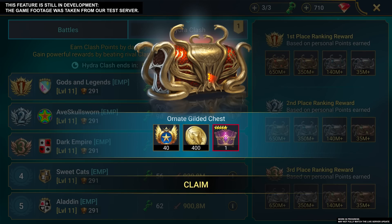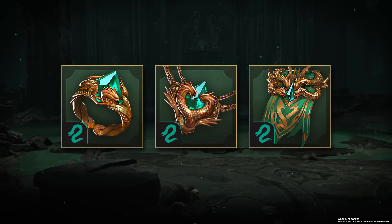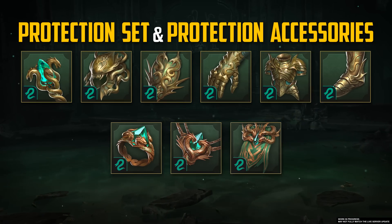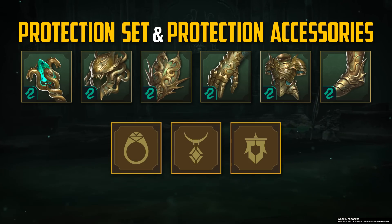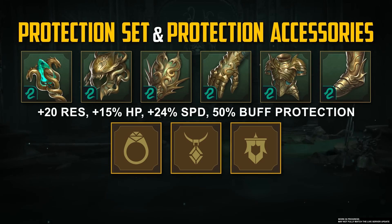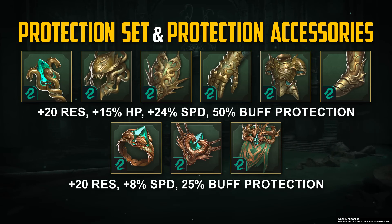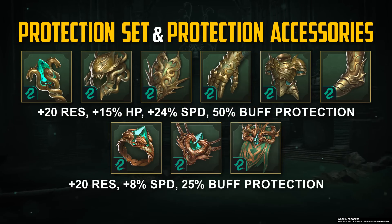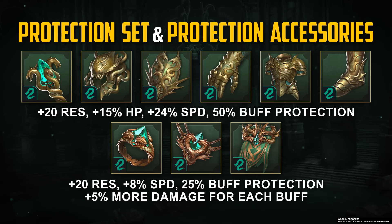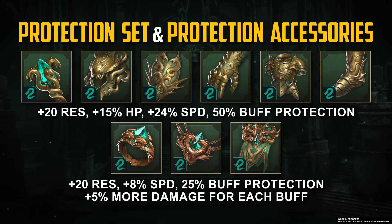Now let's look at the goodies inside those chests: Protection and Stone Skin Accessories. Protection Accessories will be unique to the Hydra Clash and complement the good old Protection Set, bringing the total number of items and bonuses to nine. We're also adjusting the set's balance: increasing the buff protection chances with four and six pieces equipped to 25% and 50% respectively. On top of that, you can get 20 more resistance points, 8% more speed, and increase buff protection for casts to 75% with the full set. Champions will also deal 5% more damage for each buff placed on them by a champion wearing the full Protection Set — a must for support champions.